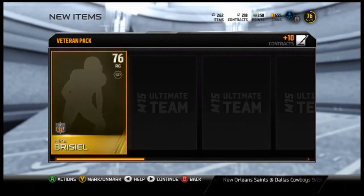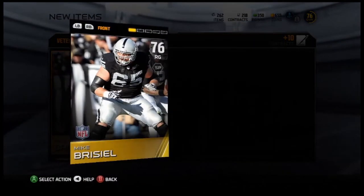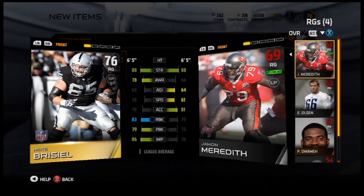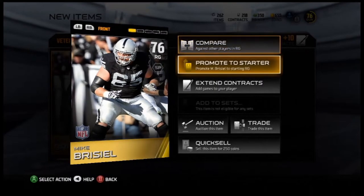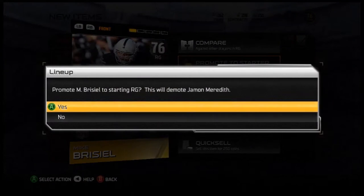Starting off the veteran pack, we get Mike Briscoe. Russell — there we go, 76 right guard. I think he's better than Mike — yup, way better. New starter, let's go! I've heard of him, I didn't know he was good, but I guess he's pretty good.